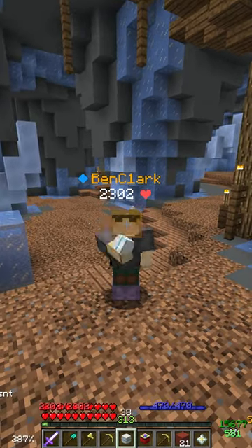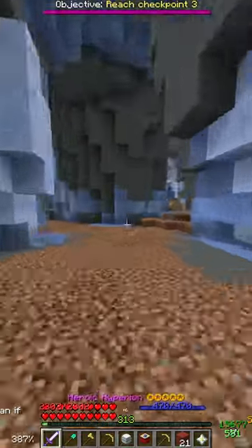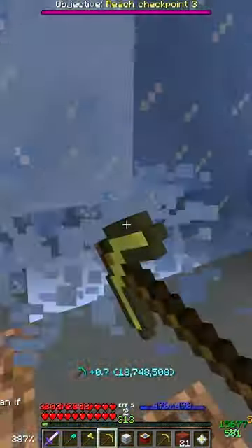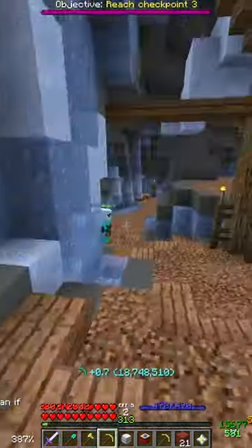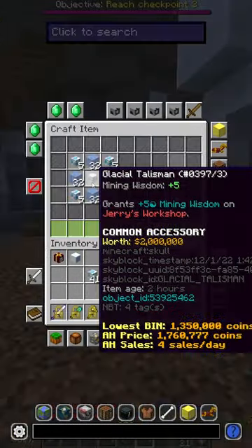This is one of the new talismans in Hypixel Skyblock. It's called the Glacial Talisman. You get it here in the Glacial Cave by mining in the walls. There are different rewards around — I already made a video on this — but one of the rewards you can get is a Glacial Talisman.